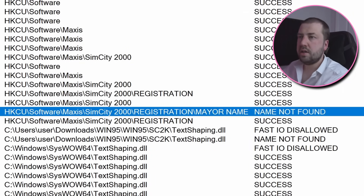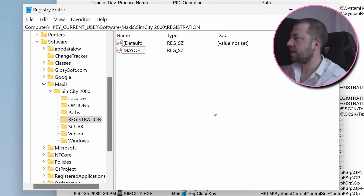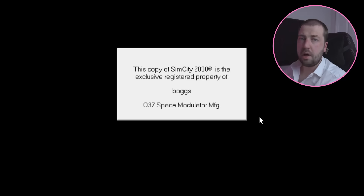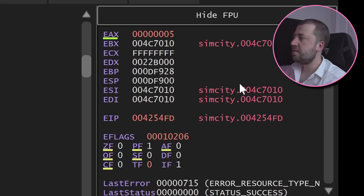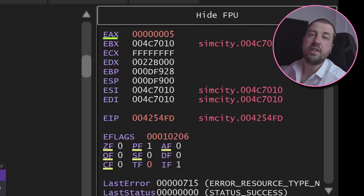So let's create it. Windows ships with regedit, which allows you to view and edit the registry, so let's create this key. Oh nice, it loads my name. Now looking back at the code, that mysterious local18 variable was actually the length of the string that we put into that registry key.